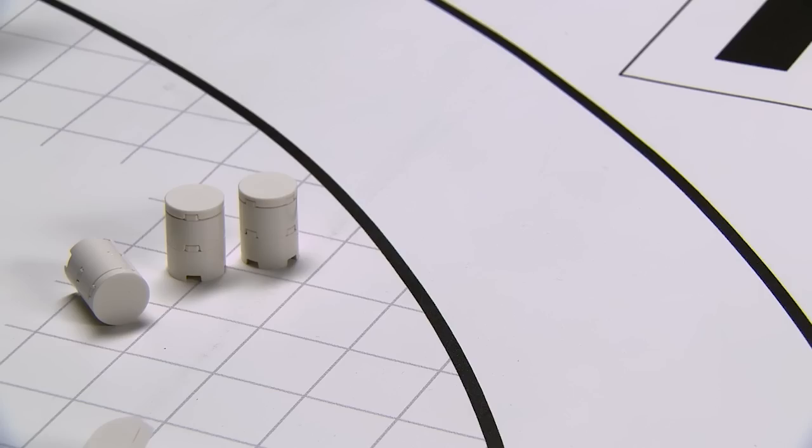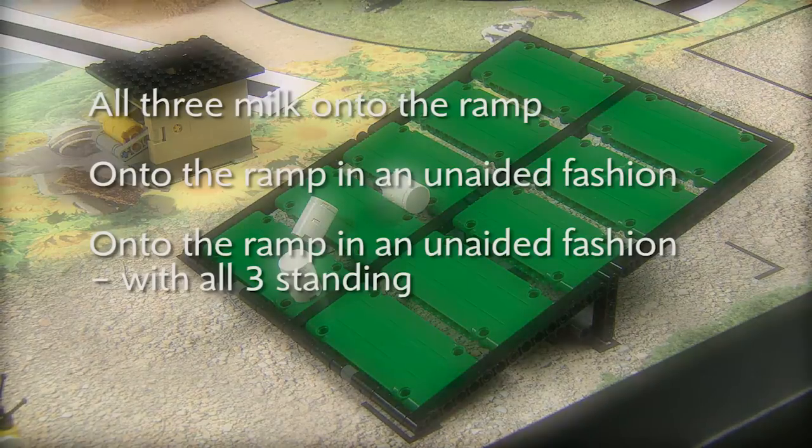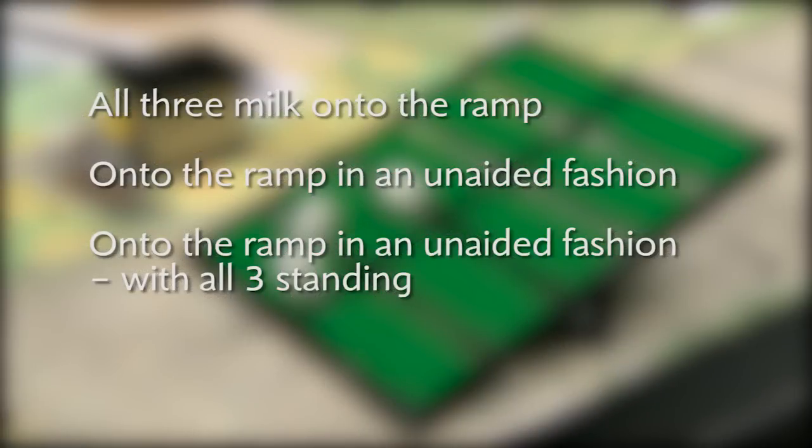Milk in Base. The robot needs to get all three milk cylinders to base. Milk on Ramp. The robot needs to get all three milk onto the ramp, or onto the ramp in an unaided fashion, or onto the ramp in an unaided fashion with all three standing.